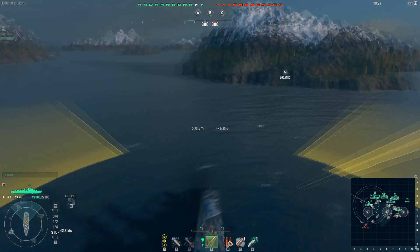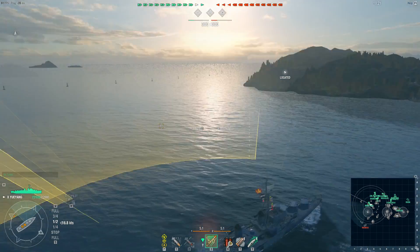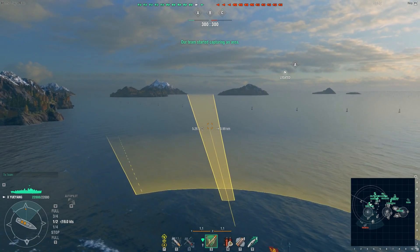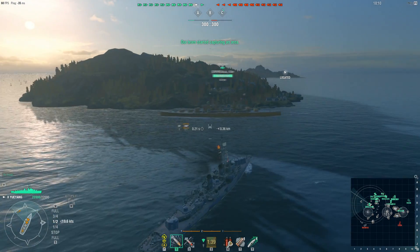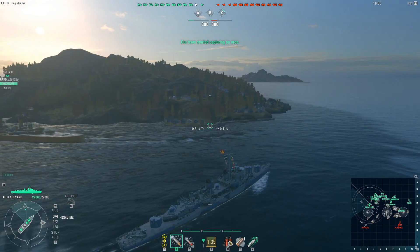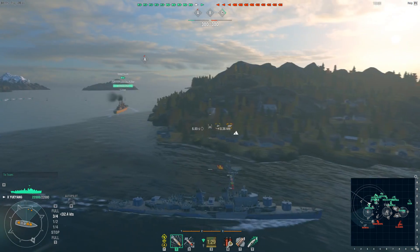If we look at the team's lineup as the battle begins, you'll notice that the enemy team has three destroyers while my team only has two destroyers. Remember what I always say about teams with the destroyer advantage — the team that gets it usually has an advantage from the get-go. Additionally, I am in the Yu Yang, which means I cannot torpedo those enemy destroyers.